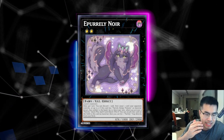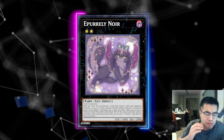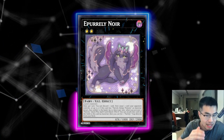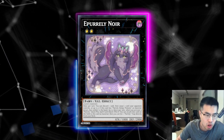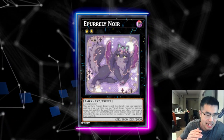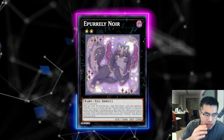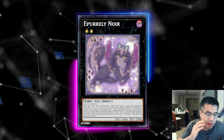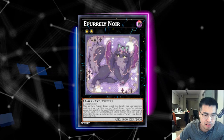It says once per turn, as an ignition effect, you can discard one card, then target one card your opponent controls, or up to two cards if this card has Purely Sleepy Memory as material — which 9.99999 times out of 10 they will have as a material. But the part that really scares us is the fact that it has a quick effect: when you activate a Purely Quick Spell, you can attach that card on the field to this card as material, and then you can set a Purely Trap directly from your deck.